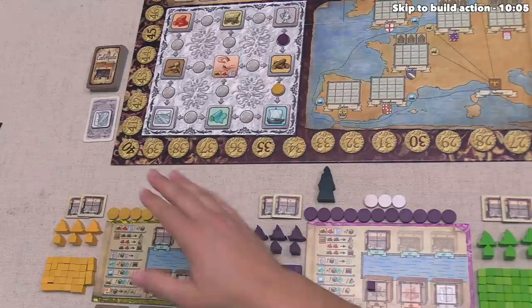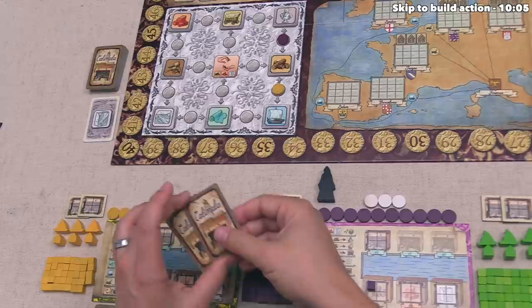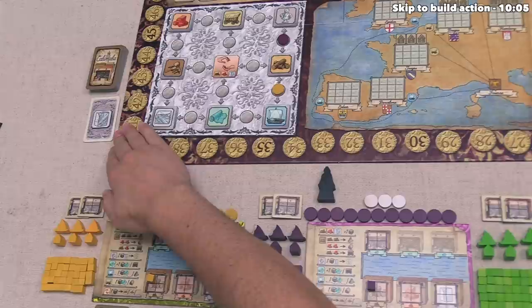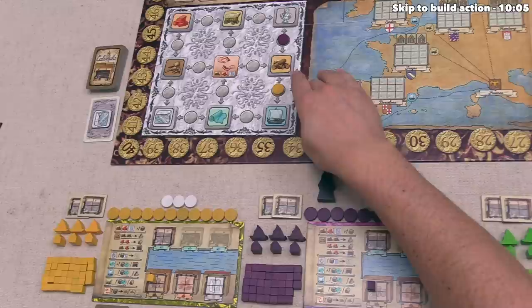Whenever you go to perform an action that you cannot do, you get to draw a random action card from the top of this deck. You can have as many of these as you want at any point in time. Whenever your disc is being activated, you can play as many of these as you want before or after the actions that you are choosing. With this in mind, if we go back to our turn where we had this art action - if we had not had a marble card to play, then we would not have been able to do the action, and we could have drawn the top card from this deck.